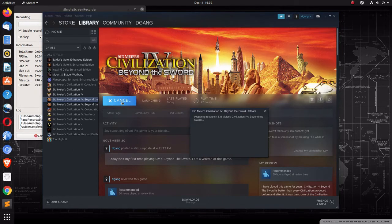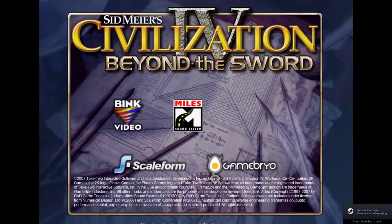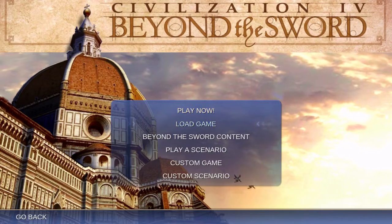I'm playing this game over Steam in Linux, Ubuntu, using the Proton Compatibility Layer. In this one, we're going to decide about attacking Genghis Khan.